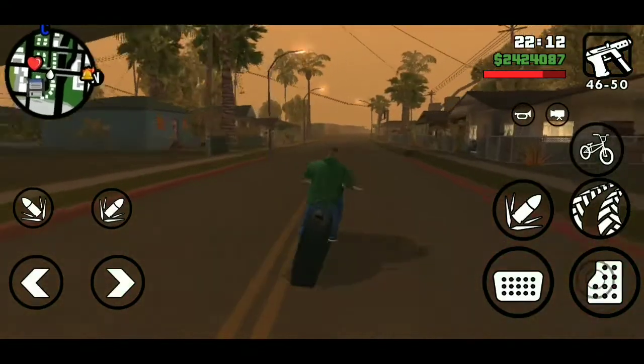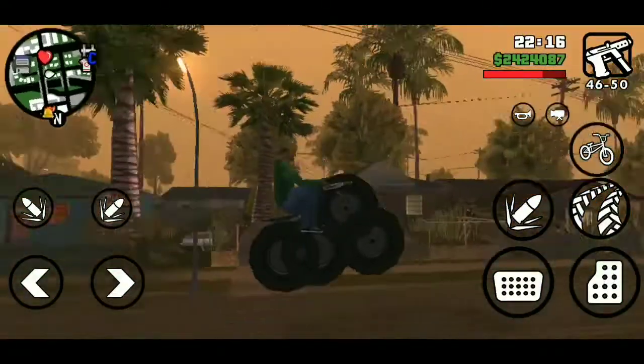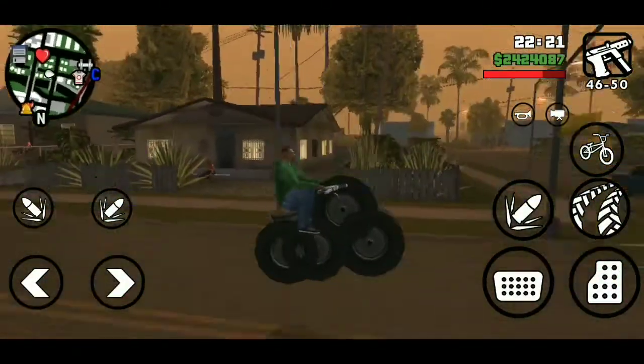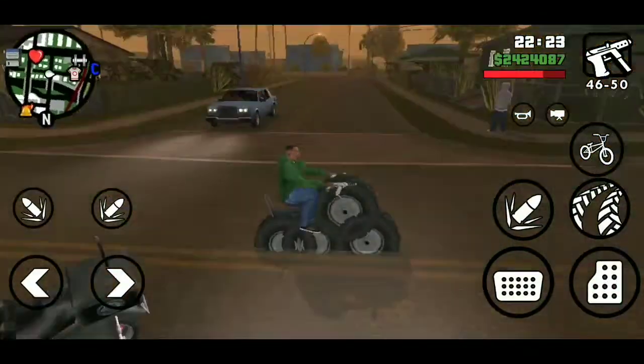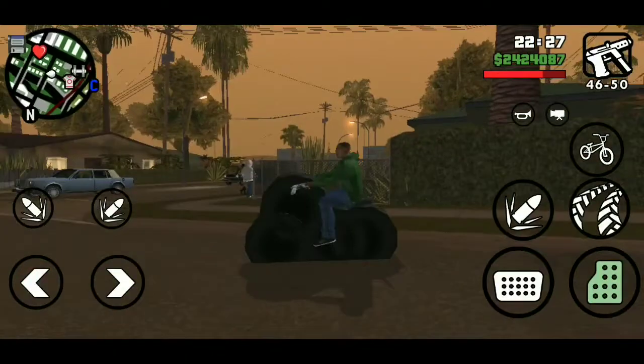If you load your save in a save editor, I'm sure you will see it. The tires make it invisible as if the exclusive color isn't there, but it's not — it's just covering it, making an extra layer.